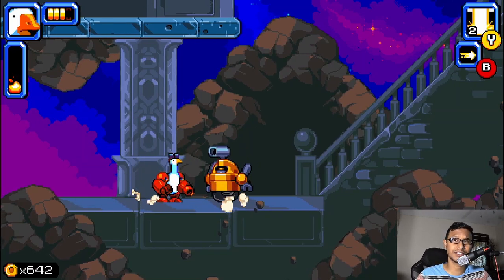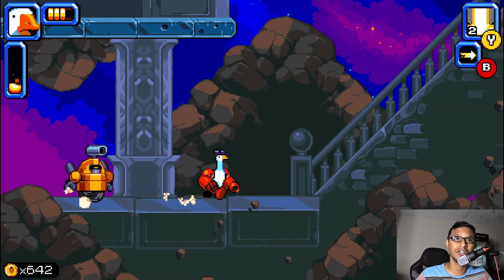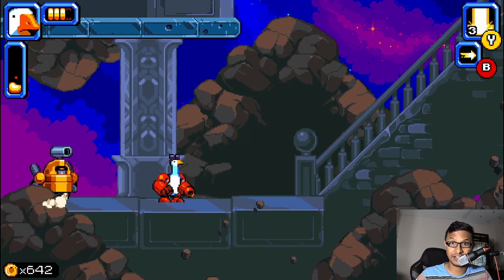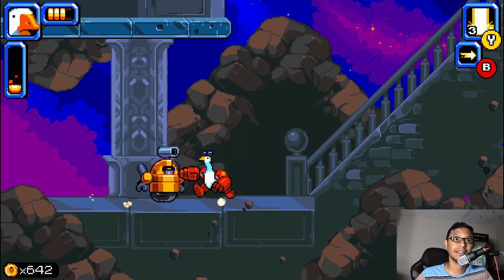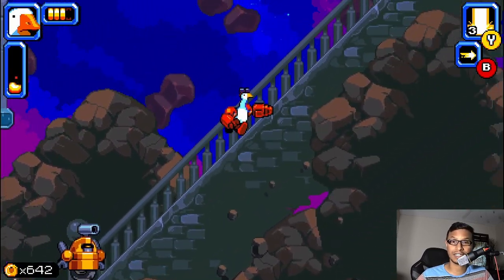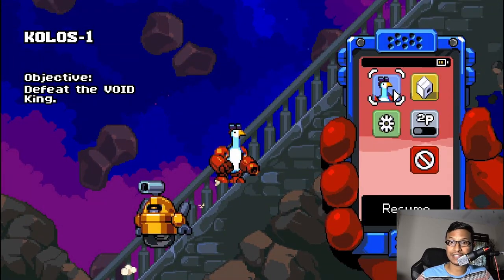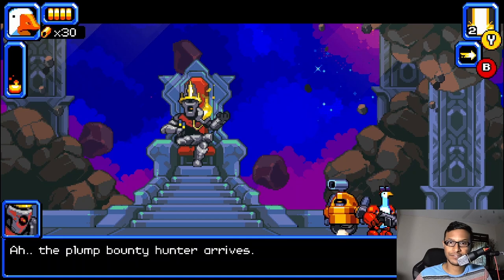First of all, I would suggest taking the companion with you — the robot — because the robot has a range attack. Take that, and at first when you're just getting into it, you're not going to be able to do any kind of damage for the first few moments. You need to get into rage mode, and once you get into rage mode, you'll be able to do some damage.